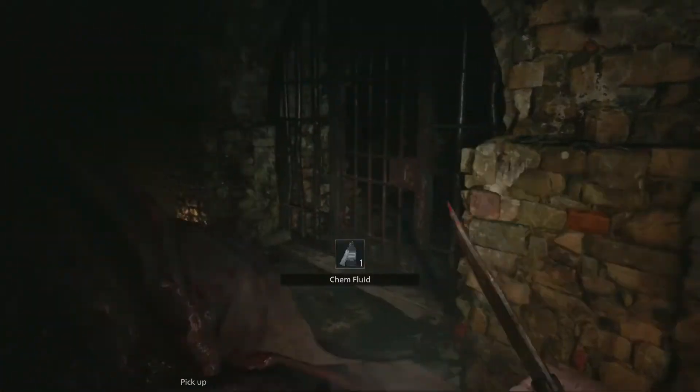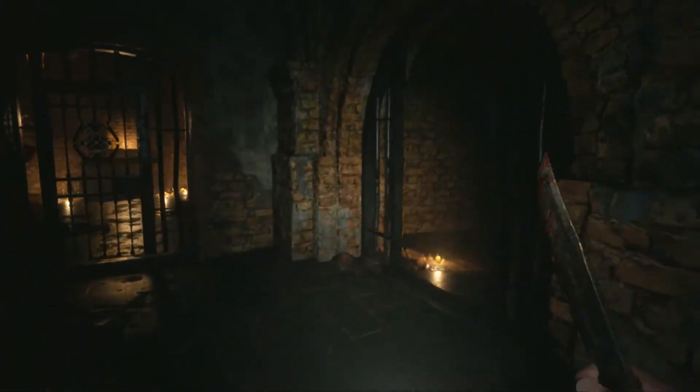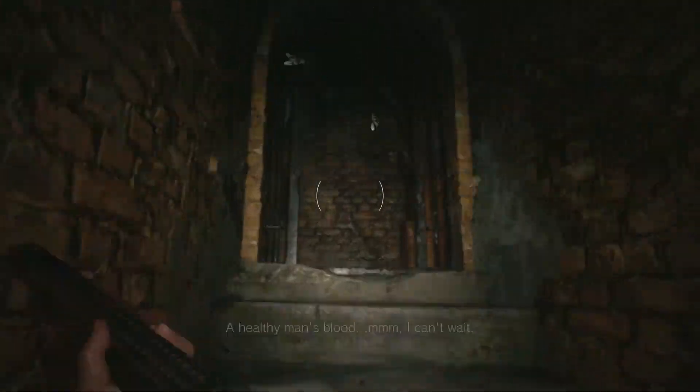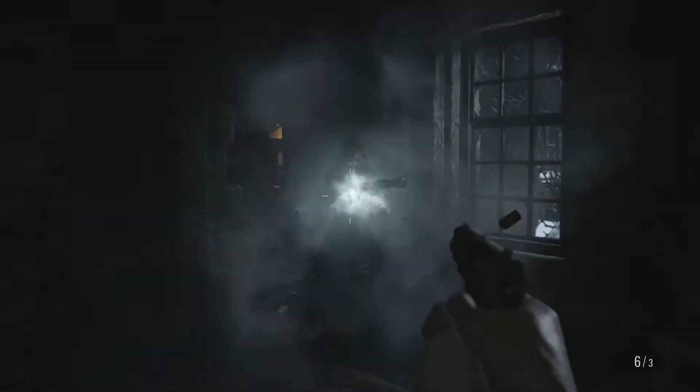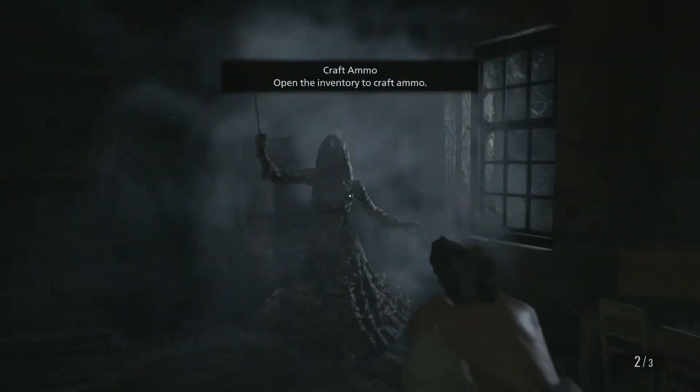Shoot them, stab them, and go on your merry way. Go up the stairs, ignore the Dr. Robotnik door for now, and meet up with a daughter. Go up the stairs, watch the cutscene, then unload on her. Try and keep your distance. Use the shotgun to push her away, and she'll eventually go down.